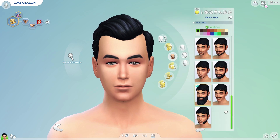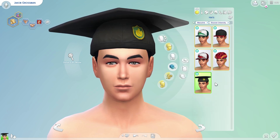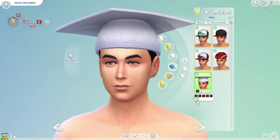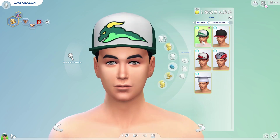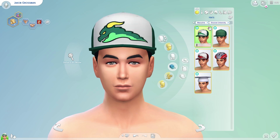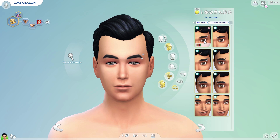No new facial hair, but it looks like we have some new hats. Of course there's the graduation cap, which comes in a few different colors and styles — pretty cool. There's a helmet for riding your bike, because safety first! We have the Foxbury hat, the Brightchester hat, and just a generic ball cap. I don't usually use hats so I'm not super excited about these.